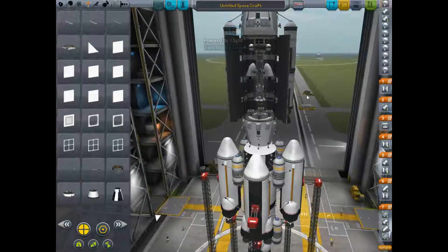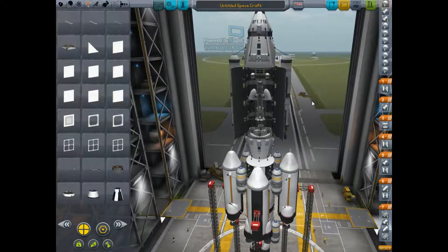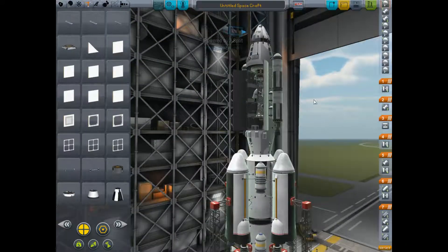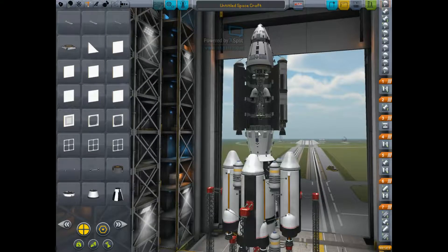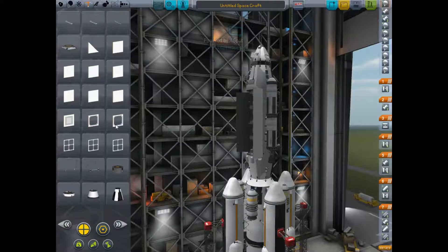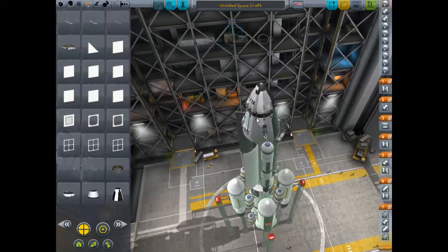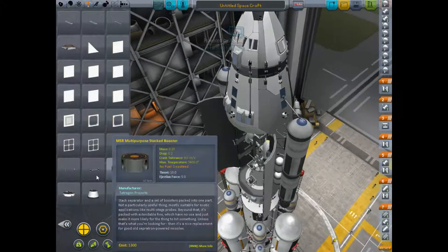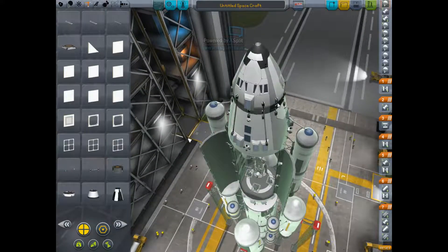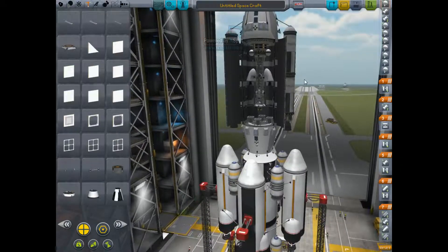Alright ladies and gentlemen, we are back in Kerbal Space. This is Roke and we are working on that crazy contraption I decided to build and I changed it a little bit. I decided to take out that fuel tank since it doesn't carry anything and we don't need it. I also put extra parachutes, some landing struts just in case it actually does land, and more strut connectors so the capsule doesn't fall off.